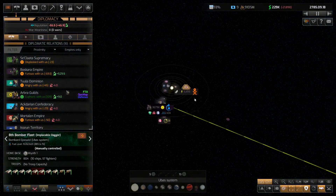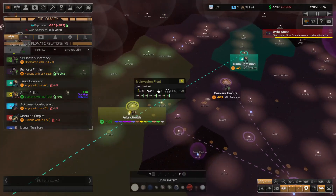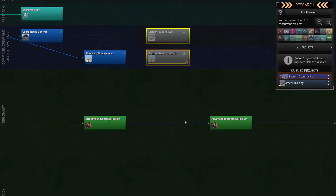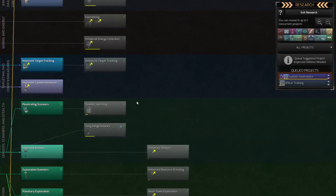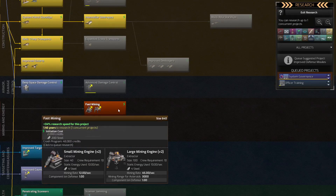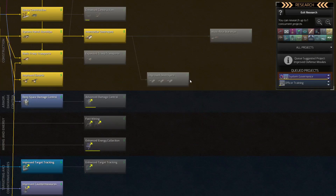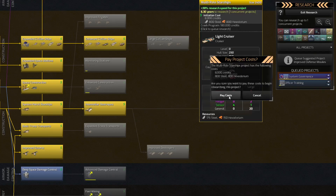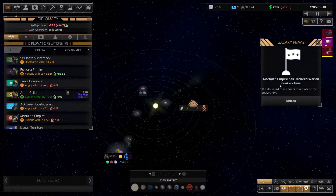Let's keep everything active while we're hidden here. Their main fleets have disappeared again somewhere - they're back at war over here, but that may not be where they actually are. We've nearly got system governance and then officer training after that, which we don't need. What should we get next? I can get fast mining but we haven't had a need for it. Damage control would be good, or even multi-role starships - there's only six and a bit years and that gives us a light cruiser. Let's go and get that. The Boscara Empire and the Mortal and Empire are at war.